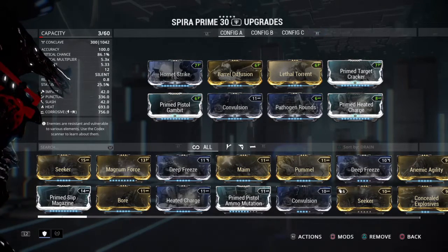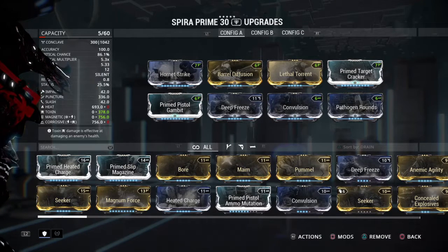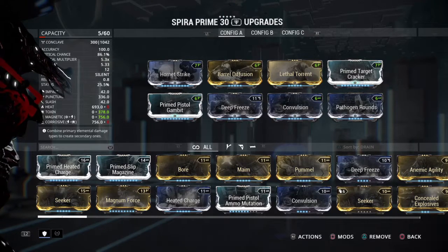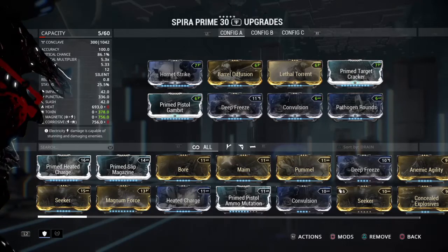First, going over the first build: Magnetic and Toxic for Corpus. Magnetic, of course, to take down the shields — also, certain Corpus units have a bonus for Magnetic. And then Toxic to go in and go directly to the health, what little they have, and start taking it even before we've gotten through the shields completely.